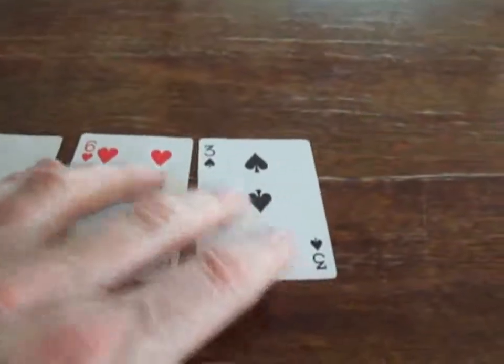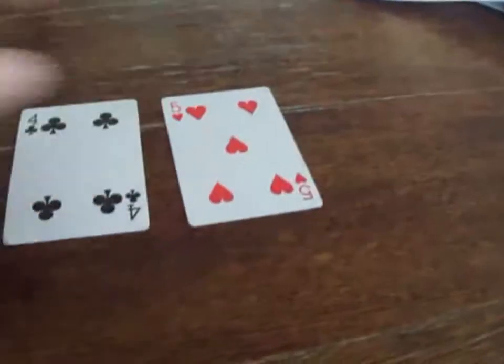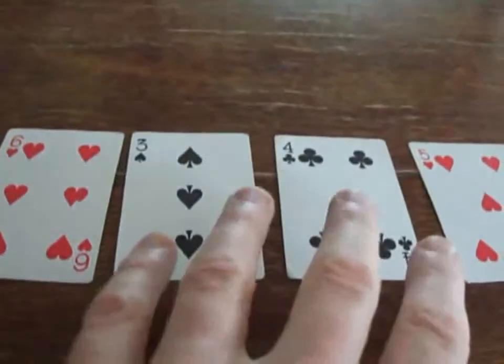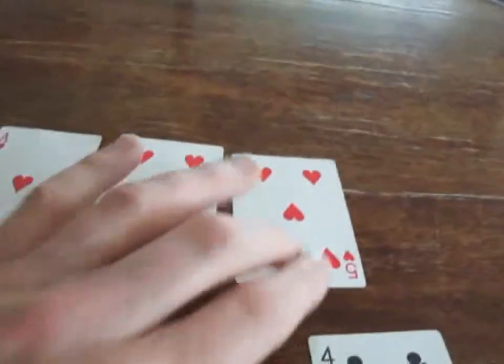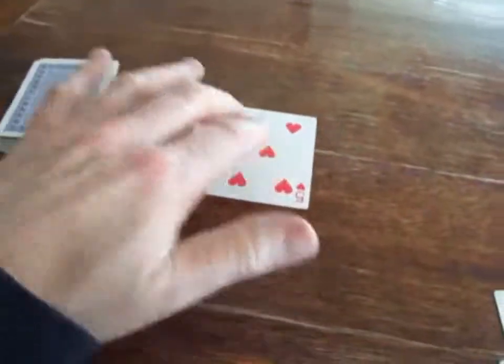It looks easy but actually you start to get combinations of cards that don't fall into place quite so well. But there are 2 hearts — take those out. And then you have 2 hearts between 2 hearts — you can take all of those out. And so on.